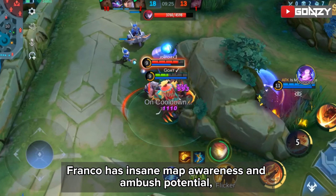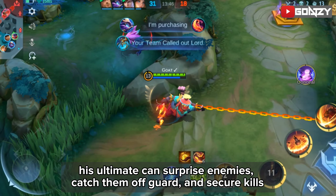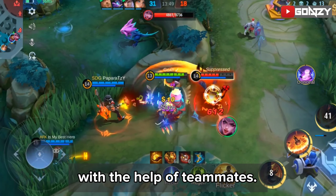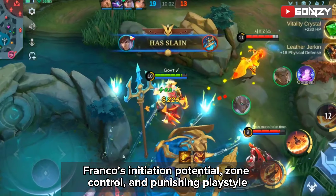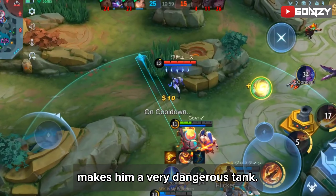Franco has insane map awareness and ambush potential. His ultimate can surprise enemies, catch them off guard, and secure kills with the help of teammates. Franco's initiation potential, zone control, and punishing playstyle make him a very dangerous tank.